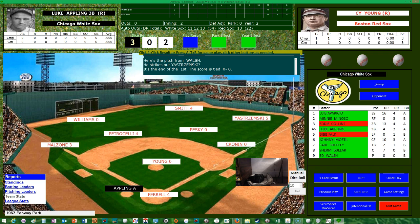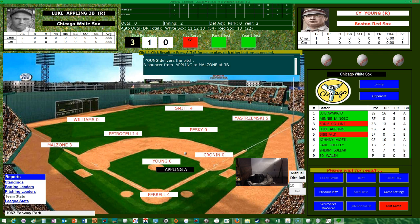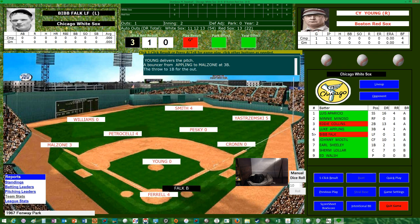Cy Young back on the hill. It'll be Appling, Falk, and Mostil for the White Sox. That must be a grounder to Melzone, flipped over to Cronin — you get a little bit of animation there. Just enough to keep things interesting — a little bit more than Digital Diamond Baseball, which has none, but not quite as much as Action PC Baseball. Bib Falk the left fielder is up — that must be a double. He doubles to center. One out, base runner for the White Sox.